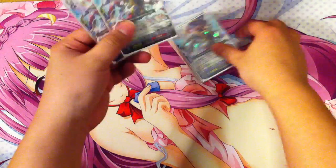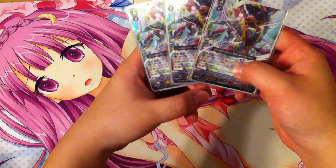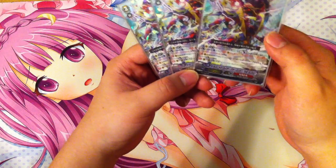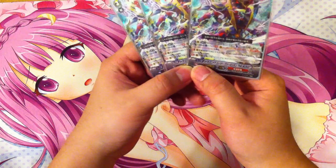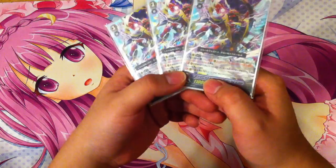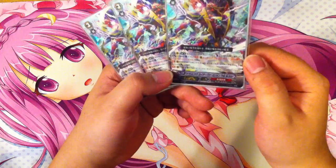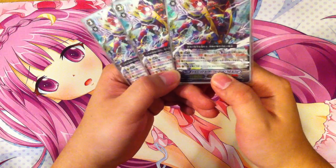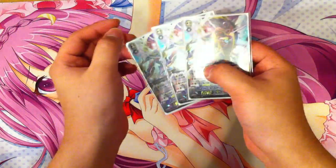Onto the deck. I play three Dragonic Heads of Vermillion the Blood. For those of you who do not know what its effect is — it's an ultimate break, which is limit break five. Counter blast three: this unit gains plus five thousand and one critical. So you're attacking for twenty-six, sixteen, and two crit base. This card also gains plus two thousand when you have Vermillion in your soul, so attack for big things. I play three.